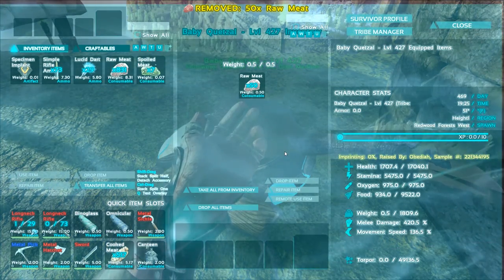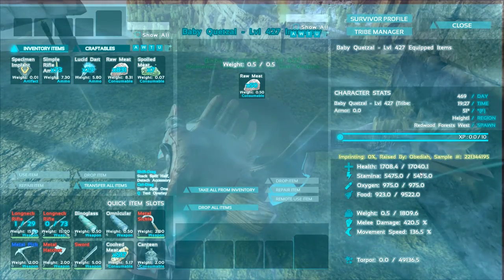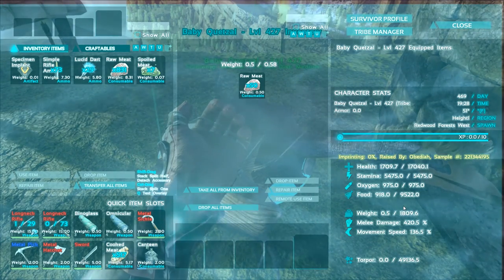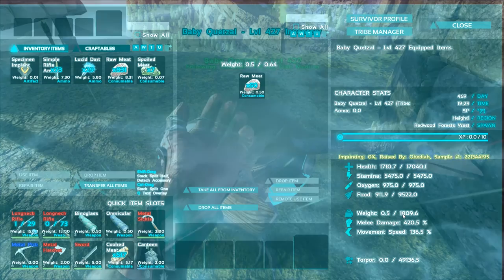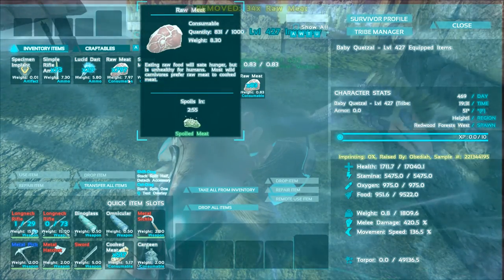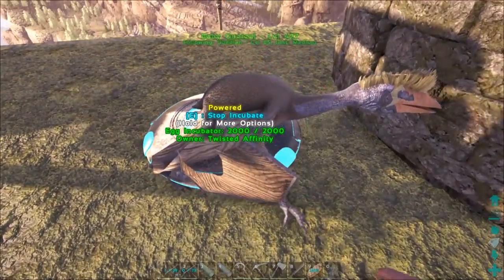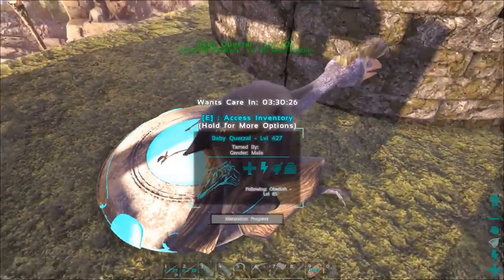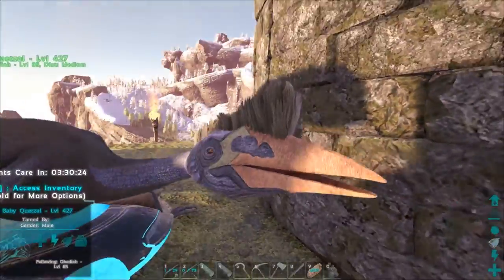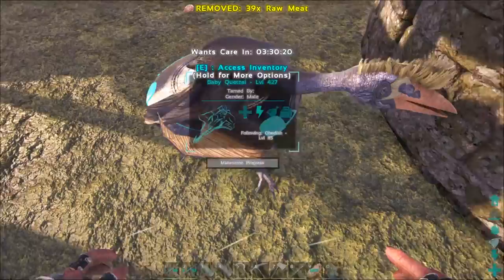Let's feed it and look at the stats. 17,000 health, 5,400 stamina — wow, that's a lot. 1,800 weight. So essentially all we're gonna pump on this sucker is speed. I'm gonna keep hand-feeding it and let it start to grow up. It looks kind of cool — I like the purple neck, little orange beak. It's a neat-o mosquito. Let's keep feeding this sucker and then I'll bring y'all back in a bit.